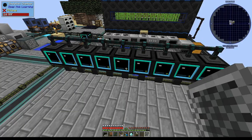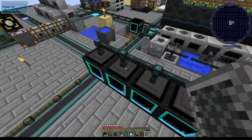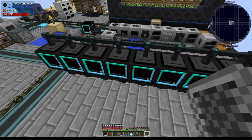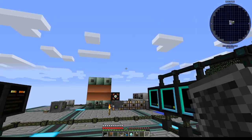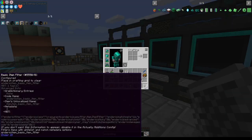I have 9 simulation chambers here, all of which take in pulsating polymer clay from the top alone. I must put filters in each of these conduits in order to save the network from excessive calculation trying to figure out what can and cannot go into a simulation chamber. I don't want to configure every single one individually, but I can shift right click on filters in my hand to open all of them up as one inventory. If I check the NBT tags, I can see they all have the same filter for polymer clay.